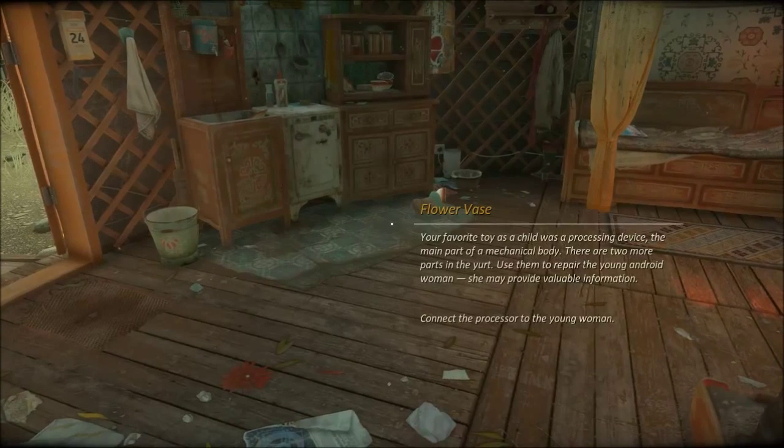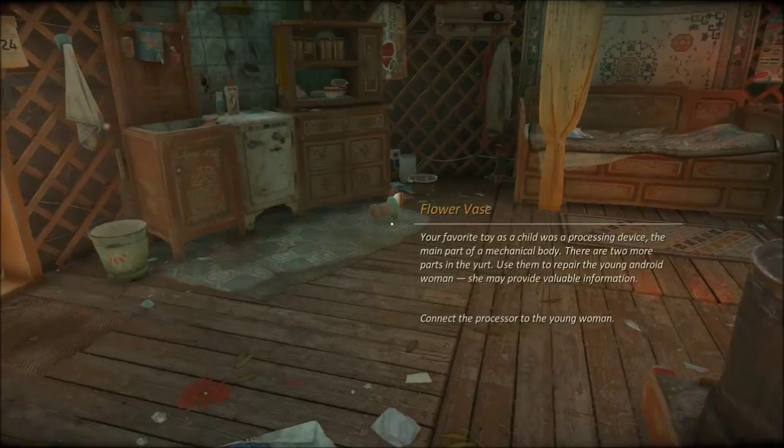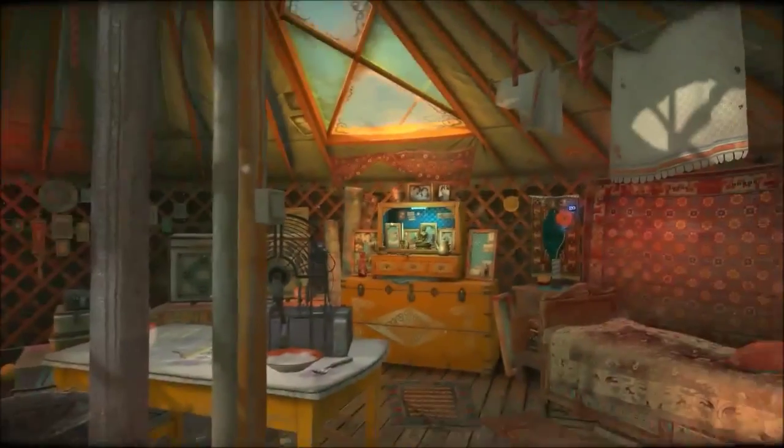Okay: your favorite toy as a child was a processing device — the main part of a mechanical body. There are two more parts in the yard. Use them to repair the young android woman. She may provide valuable information. Connect the processor. Okay, I guess that's what I have to do.